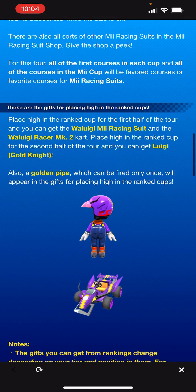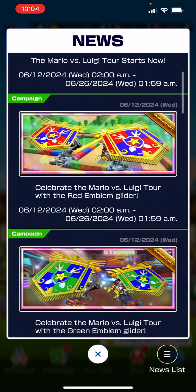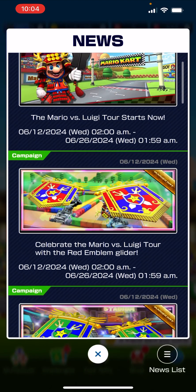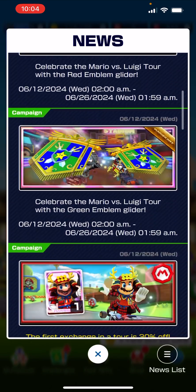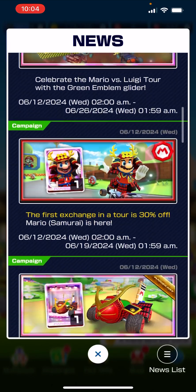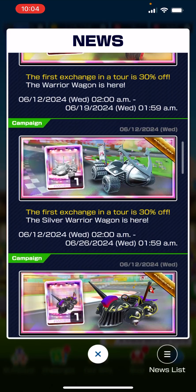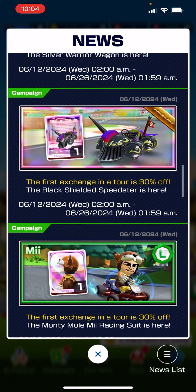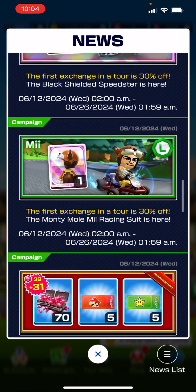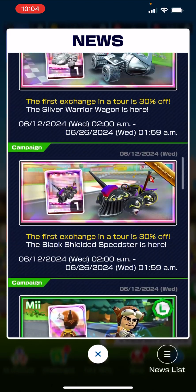Second half is Luigi Gold Knight. Celebrate the Mario vs. Luigi Tour with the red emblem glider, and the same there with the green one. Mario Samurai 30% off, and the Warrior Wagon 30% off, Silver Warrior Wagon as well, and the Black Shielded Speedster 30% off. Monty Mole Me racing suit 30% off — a lot of stuff on discount here.